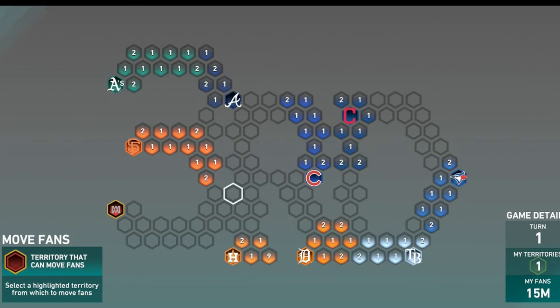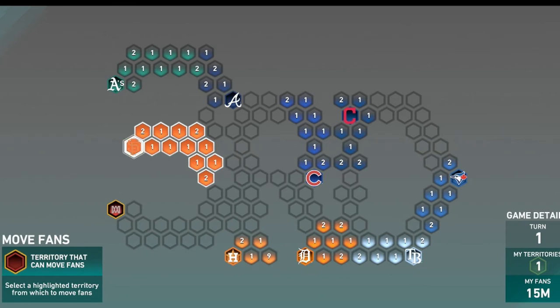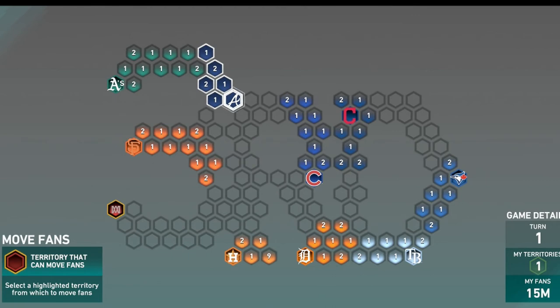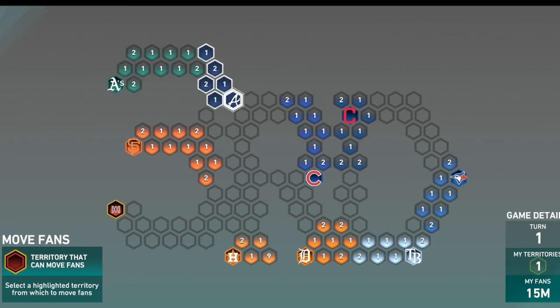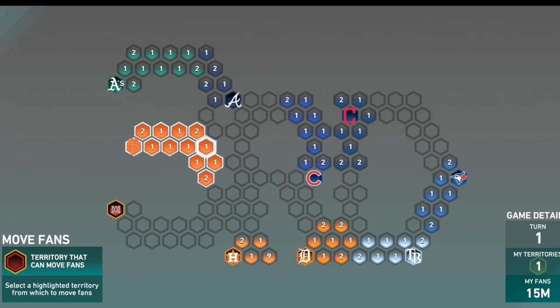At that point, you should have all of this over here — taking out all of this, all of this. This should all be gone. After that, you're going to attack the Braves. After the Braves, you're going to go to the Athletics. At this point, you're going to see the Athletics are going to have about 9, 10 million, 13 million fans all around their base. Once you destroy the A's, Braves, Giants, and Houston Astros, you're going to have the whole left side completed.